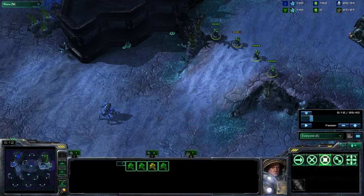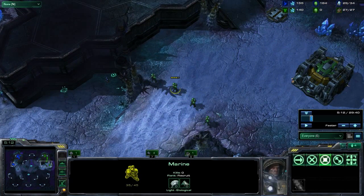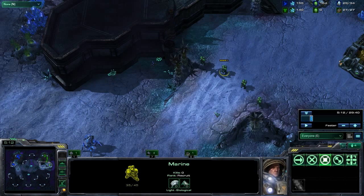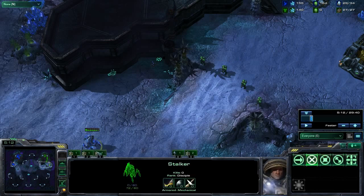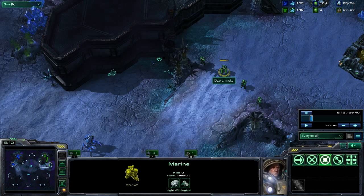And I scout — okay, he's got four Marines, it most likely is the one-base expand. He doesn't have any bunkers yet so I might want to go ahead and apply some pressure. Sometimes you'll get lucky if they don't have a nice spread like this; you can actually pick off a Marine or two with some good micro.